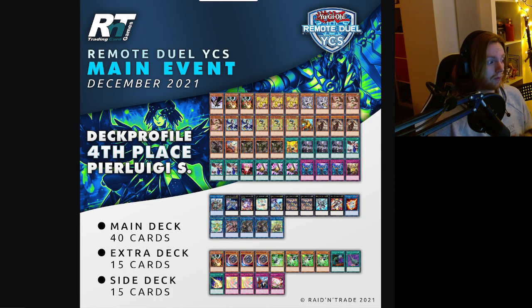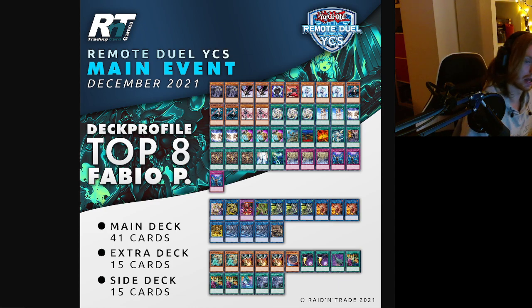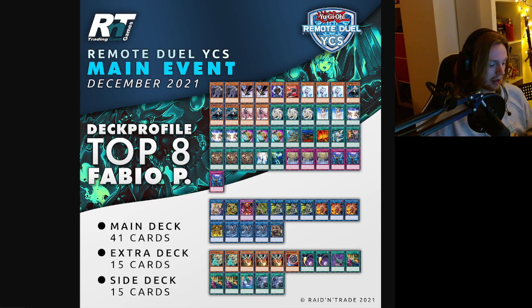Top 8 — Fabio P. Double Sight, triple Ignition, playing more Artifacts including Sanctum — definitely banking on the power of the Artifacts. Insane to get to top 8 with that package. Also playing Prosperity and Chalices. Very cool Artifact Skystriker build — I'd love to try this out myself.